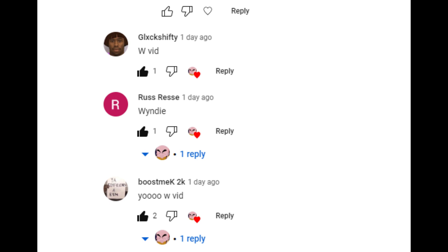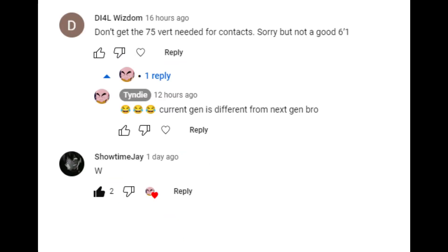Now before we get into that, I just want to say shout out to all the people that subscribed and be commenting in my previous videos. I'm going to start doing this thing where I put comments of the day from the last video. Shout out to this dude here, DL4LWisdom. He said that 6-1 build I showed in the last video — he basically said he wasn't jacking it because it doesn't get the 75 vertical needed for contact dunks. If you haven't played current gen 2K23, it's completely different from next gen in that regard — you don't need a 75 vertical to get contact dunks. Nice try though, my friend.